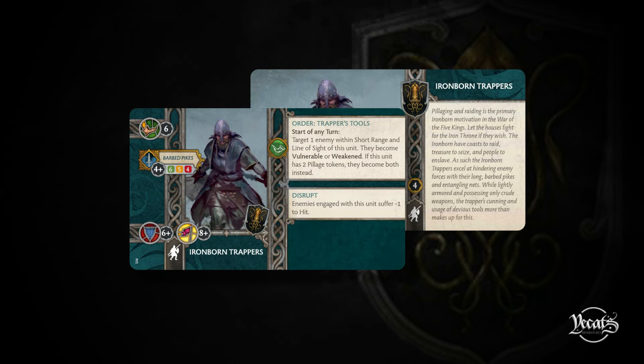Next up we have the Ironborn Trappers. The only change is that Trapper's Tools has now changed from targeting an enemy unit they're in combat with. It now reads: target one enemy within short range and line of sight of this unit - they become vulnerable or weakened. If it has two pillage tokens, they become both instead. I quite like this - it allows you to camp behind units and support from behind rather than have to be in combat, because once these guys are in combat it doesn't take very long before they're in your dead pile.